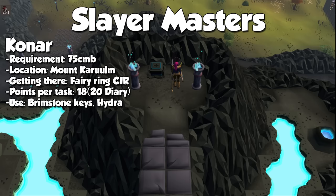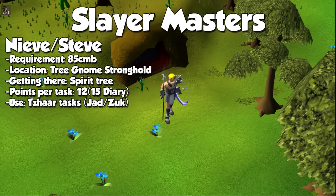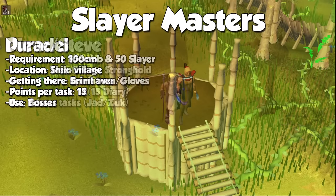The important part about Konar is that she is the only Slayer Master who can assign Hydras in the Mount Karuulm Slayer dungeon, and should definitely be camped if you are looking for the pet or the claw. She also gives the highest points per task out of all Slayer Masters outside of Nieve/Steve, of course given you have the Elite Kourend Diary. Nieve — or Steve if you've completed Monkey Madness 2 — is great at assigning tasks where you can use a cannon and get trips done quicker, and has the highest chance at offering Tzhaar tasks.